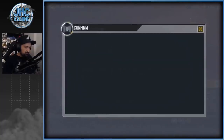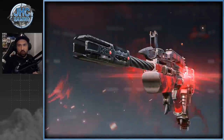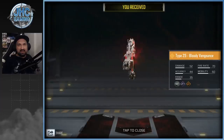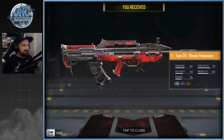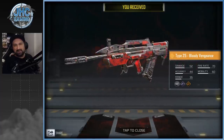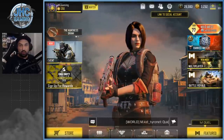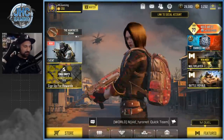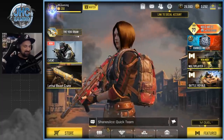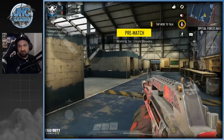Alright guys, we're gonna go for some gameplay with the new Type 25 Bloody Vengeance. Looking pretty dope — the animation is sick. I want to see the death animation; legendary weapons always have a special animation when you get kills. We're gonna go for TDM on Kill House. This is the new 360 emote, and here's the hot chick with the Type 25 and the backpack — very nice combo. Probably the best soldier skin in my collection.